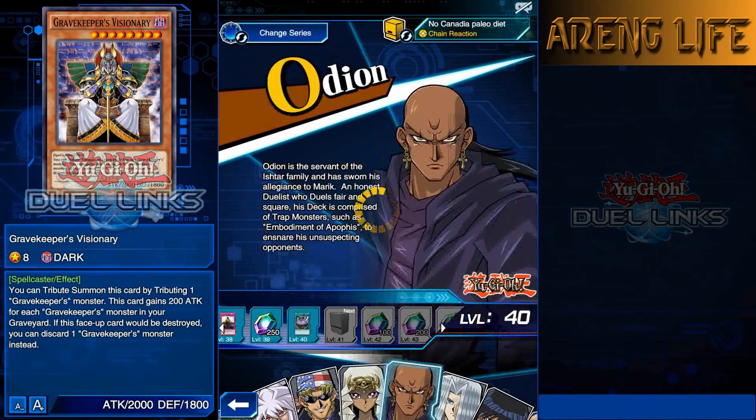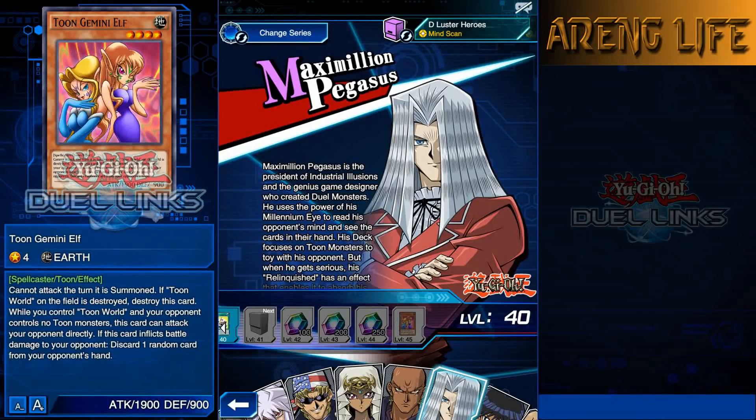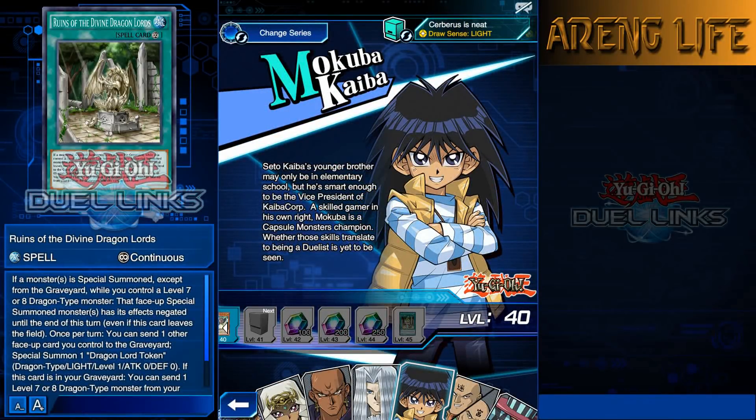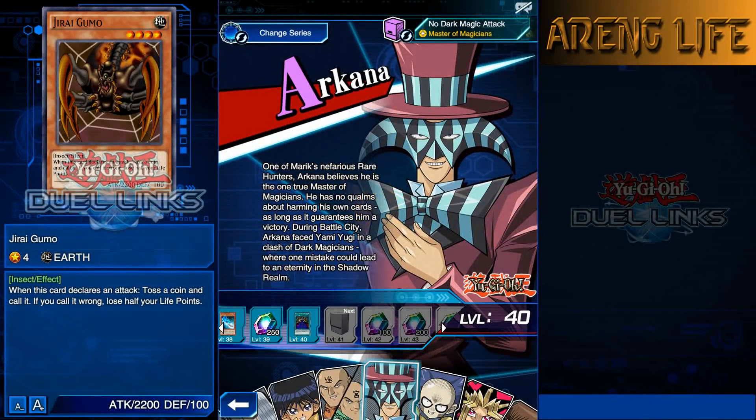Odion has Quantum Cat - a trap monster that summons itself at 2200 defense with zero attack. Pegasus gets Toon Gemini Elf, which lets you discard a card from your opponent's hand when it attacks. Mokuba has a second copy of Ruins of the Divine Dragon Lords. The Paradox Brothers have Jirai Gumo - 2200 attack but when it declares an attack you have to toss a coin, and if you call it wrong you lose half your life points. It could work with Bandit Keith's card, but it's risky.